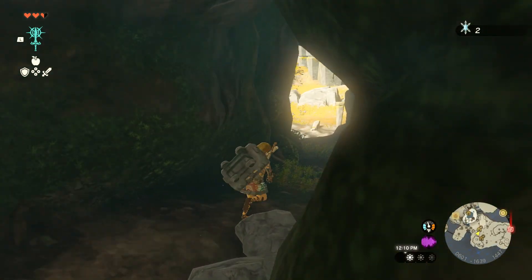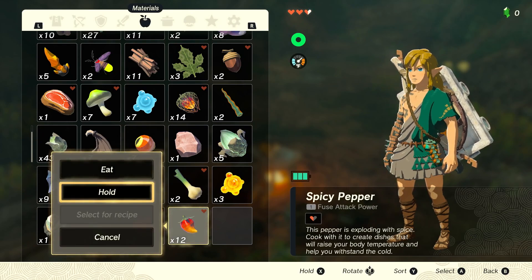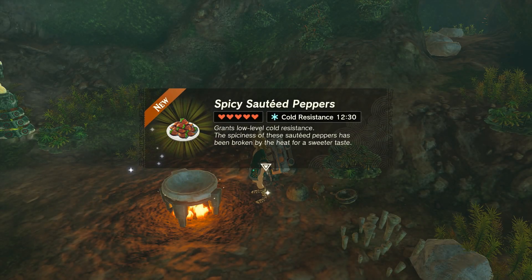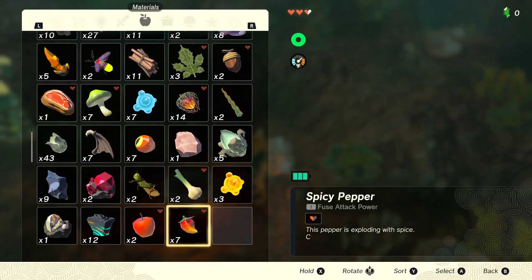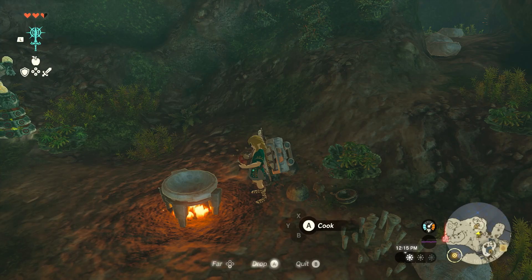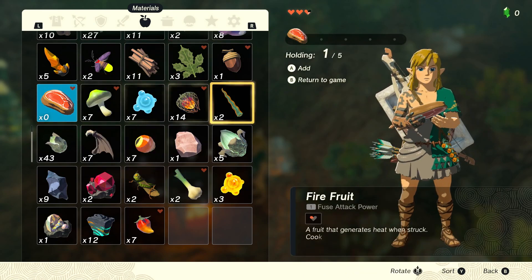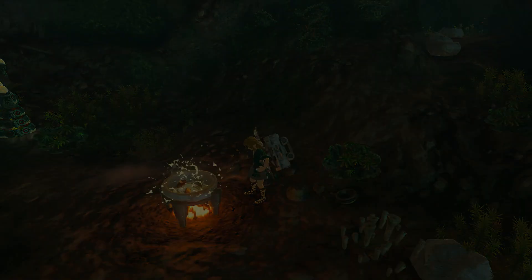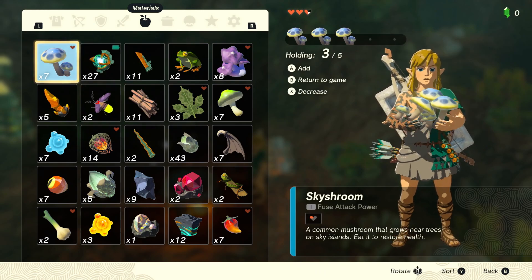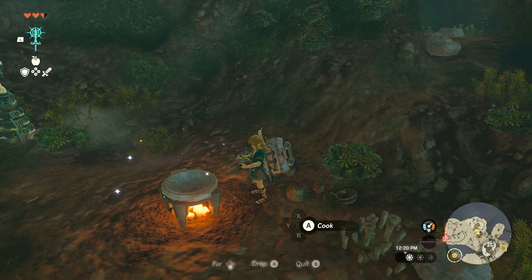So we need to make something that gives us cold resistance. Why don't we just make a ton of spicy peppers into something? Spicy sautéed peppers - cold resistance 12 minutes 30 seconds. That should be enough. Let's try doing some other cooking too. That is a decent recipe actually. Well that's a huge one - we didn't need to do that much but I guess I did. That's a good one - about exactly the right amount of health I want at this point.